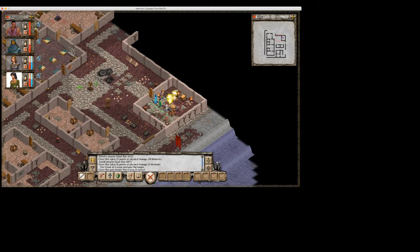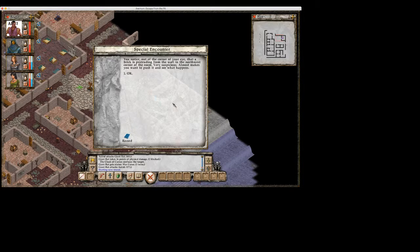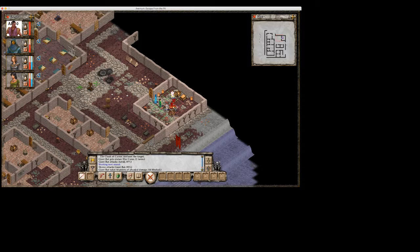We've got a wild curse on the rat. You notice, out of the corner of your eye, that a brick is protruding from the wall in the northwest corner of the room. Very suspicious. Almost makes you want to push it to see what happens. First, kill the rat.